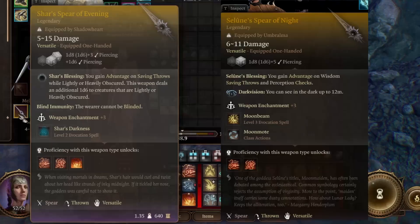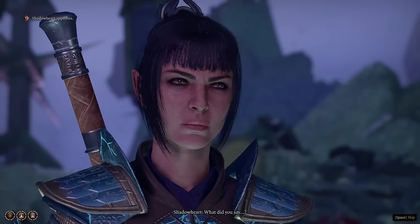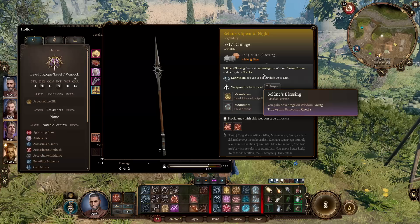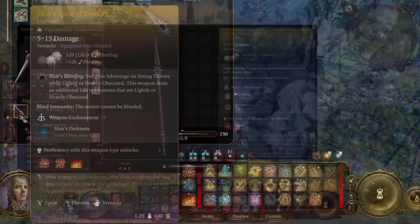Next we have the two spears. In Act 2 you'll find Shar's Spear of Night or Shar's Spear of Evening — it is a choice, you can only get one, respectively tied to Shadowheart's storyline depending on whether you spare or kill the Night Song. For Shar's Spear of Night, you get probably the weaker of the two. It grants advantage on wisdom saving throws and perception checks, Darkvision, Moonbeam — a weaker version of Sunbeam — and Moon Mote illuminating the area with wisps. The problem is it's just a fine spear.